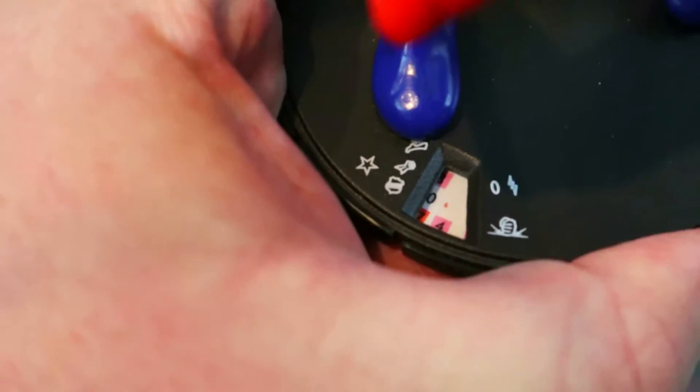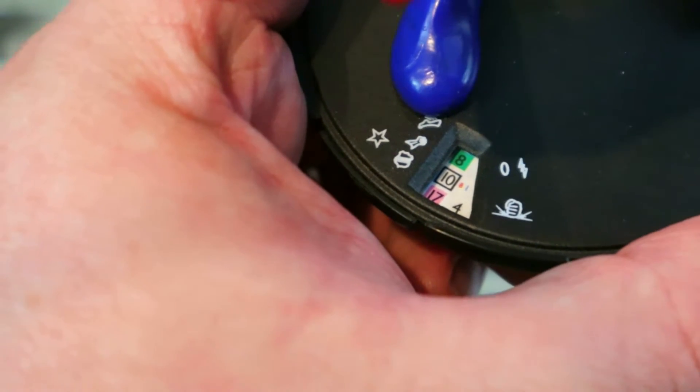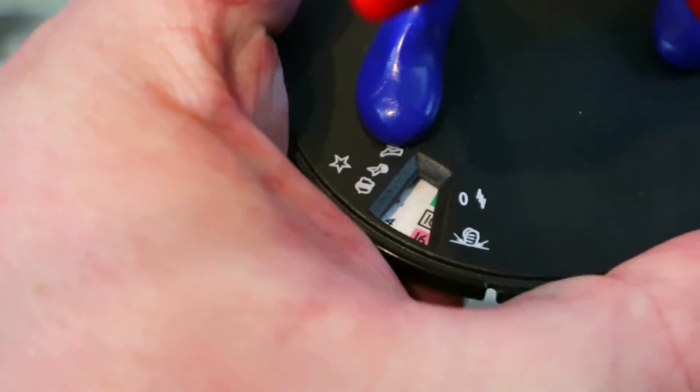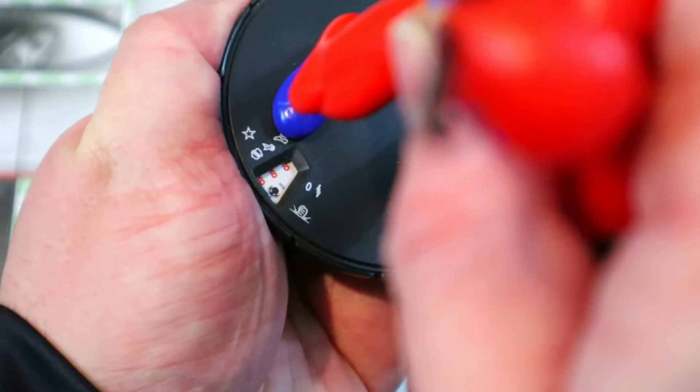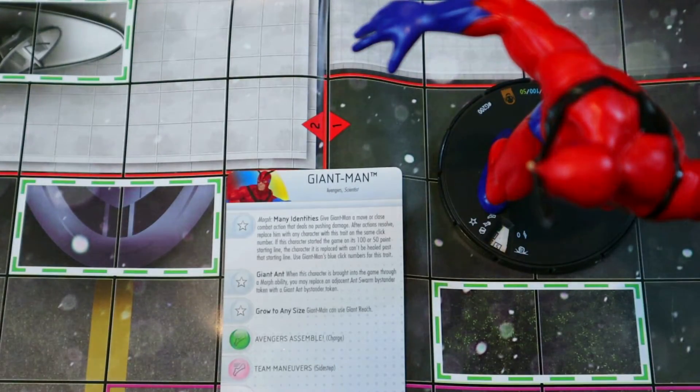At the 100-point line he has Charge, Flurry with double Outwit, Invincible, four damage, and 10 attack — really good at 100. Then some Sidestep and Empower, and at the 50-point line Sidestep, Empower, Toughness, then the Flurry special. He's really worth it at either point line — 300, 200, or 150 all bring something different. I really liked the 300-point version, it was super fun. I'd love to see this guy make a return. For all those reasons he's coming in at number two.